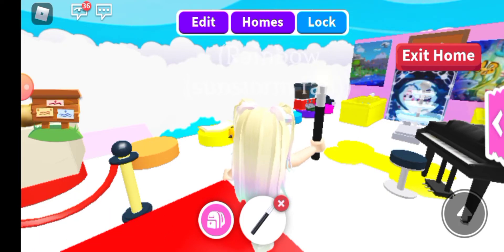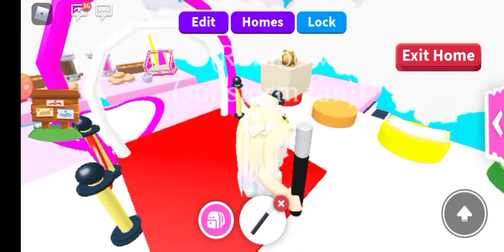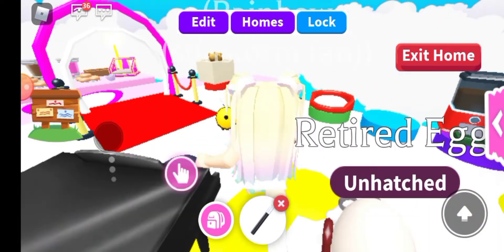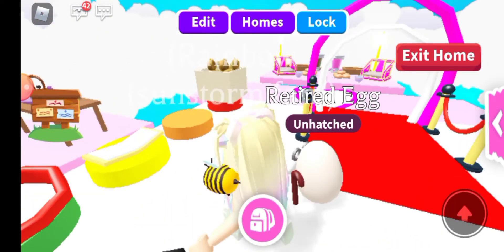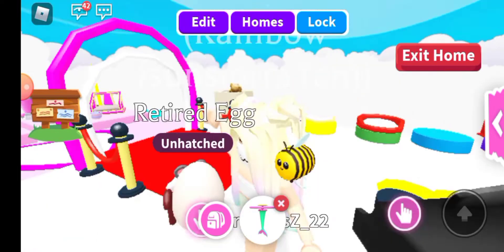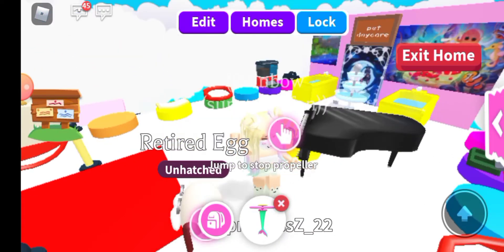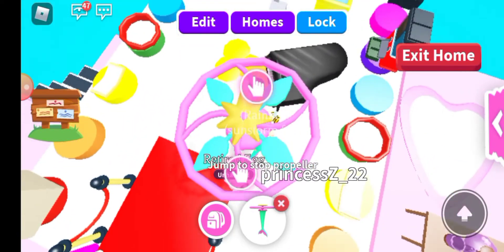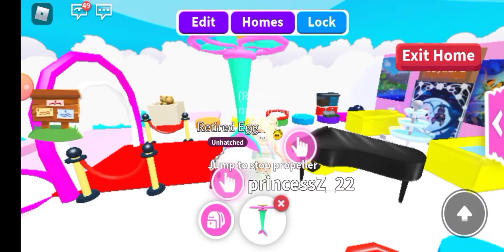I'm clicking — I'm not sure what's going on. Okay, I might have liked it for a bit. Okay, that was something! Let's test out this mermaid propeller — this one is super duper cute. I think it's one of the most pretty ones. It has this beautiful mermaid tail and a beautiful design on top. Let's fly!